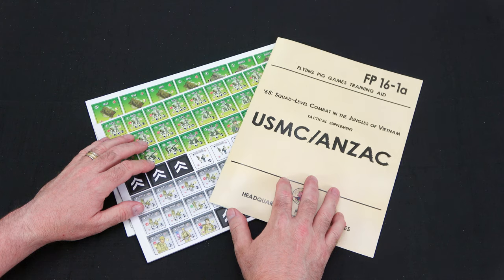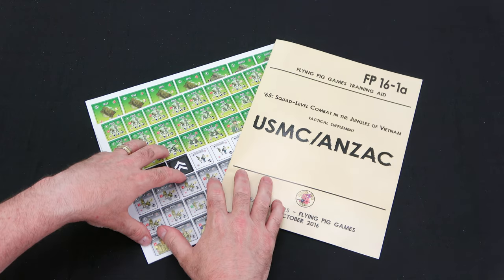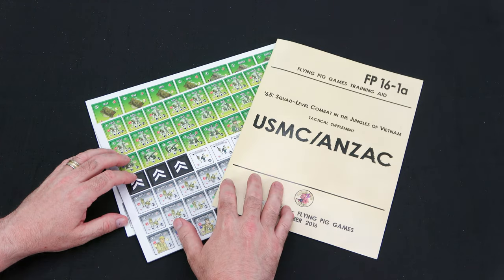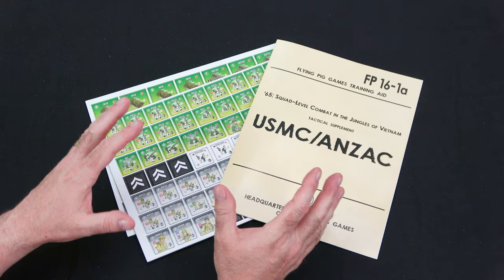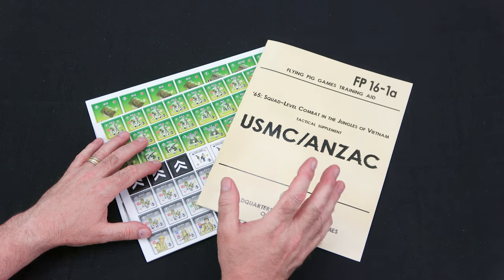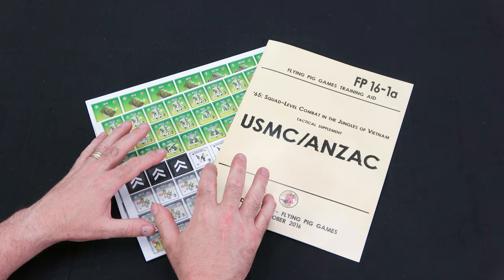And that is a look at everything you get inside the USMC ANZAC tactical supplement for 65 Squad Level Combat in the Jungles of Vietnam, designed by Mark Walker and published by Flying Pig Games. Obviously anything USMC is going to make its way to my table. It's 65, it's modern, it's tactical, it's Vietnam — I have to have the Marine Corps as well as ANZACs. So now you've got six new scenarios that expands it out to around 13 or 14 scenarios for this, plus the solitaire scenarios. There are also a couple more in the YAH magazines and one out on Wargame Vault, so a good deal of scenarios out there to play.